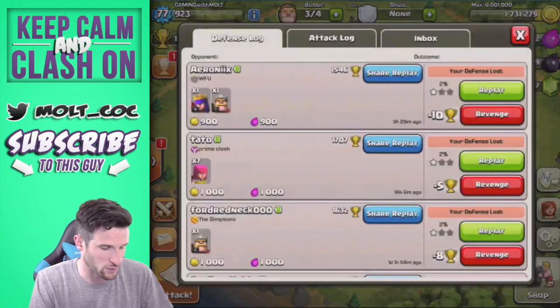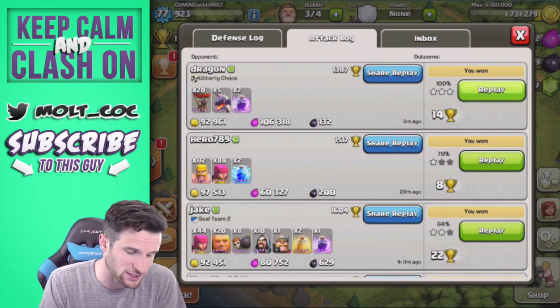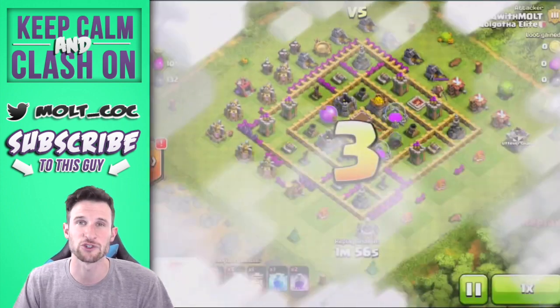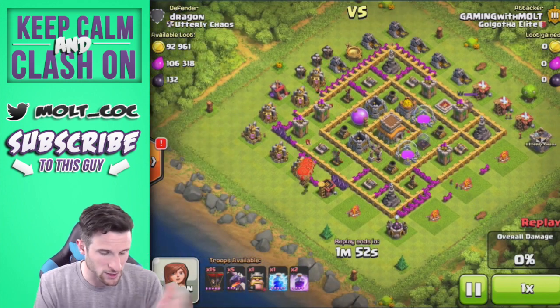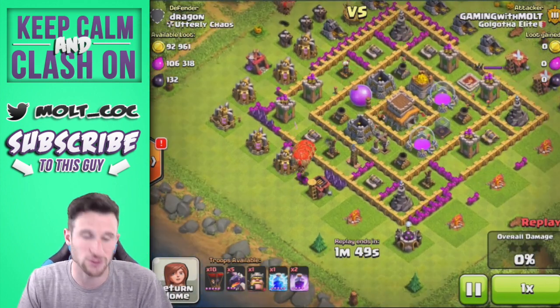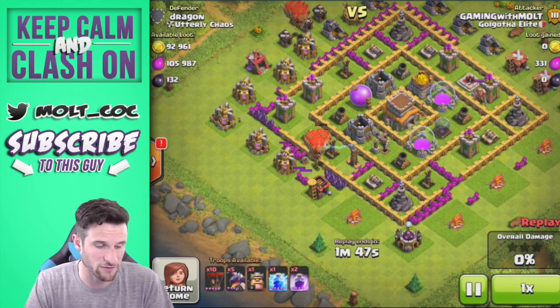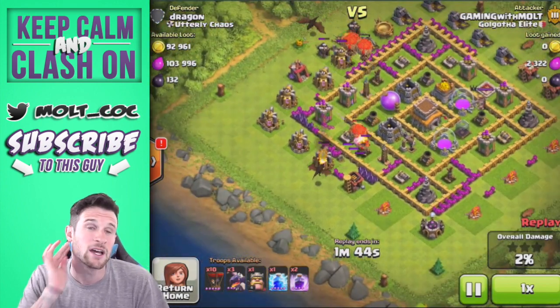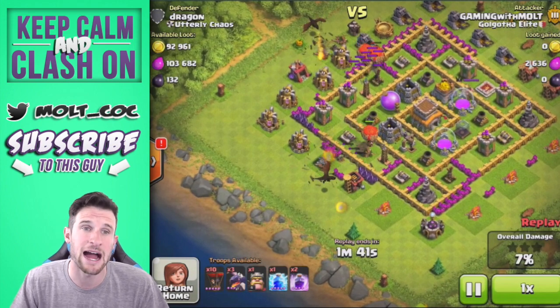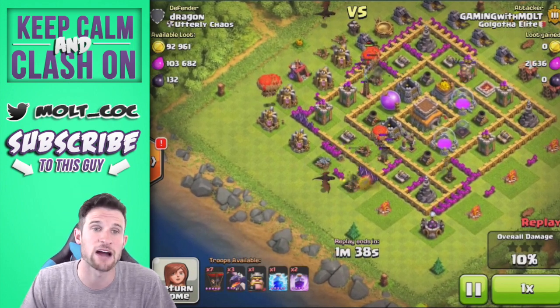This is a Dragoon attack strategy. You have 20 balloons, and obviously one of the first things you want to do is get rid of the air defenses. So we're going to take out this air defense right here and drop down one dragon right behind those just to help start clearing out some of the buildings.